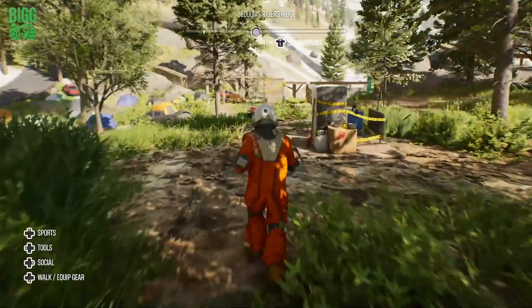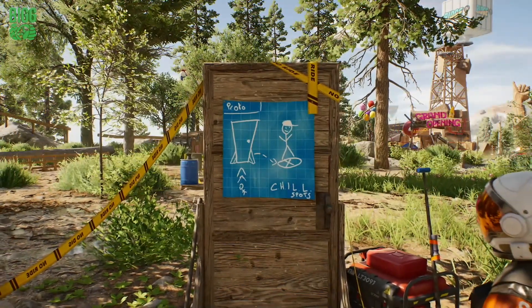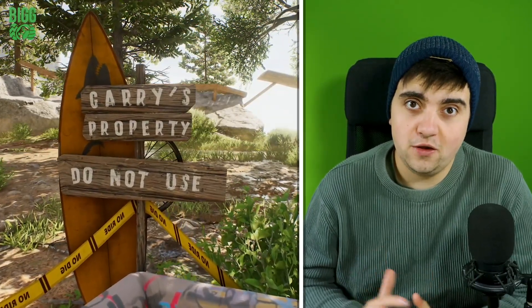The first of these doors is found just outside Riders Ridge. The door features a blueprint for chill spots, essentially showing how the door can teleport players. We also see a sign for Gary's property, a name which will keep cropping up in relation to this secret.